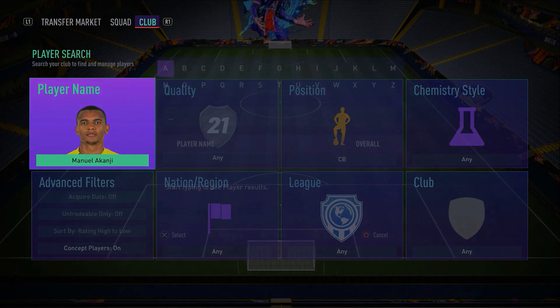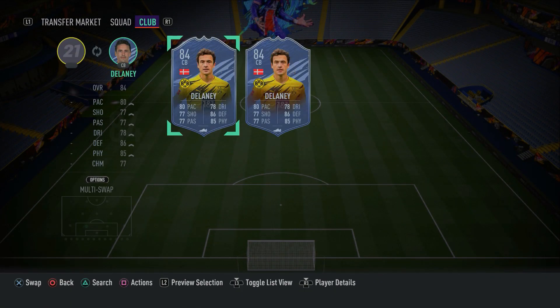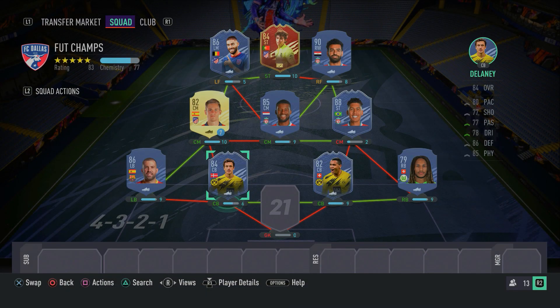Linking with Akanji, we have inform Thomas Delaney — another pacey center back. Delaney is actually a midfielder card, so he's got a CDM's stats at center back, which is pretty good because he's got pace, good dribbling, ball control, and agility for a center back. Good finishing — not that it matters as a center back. In terms of defending: high stamina, great jumping, great aggression, fantastic interceptions, and good tackling. Thomas Delaney is a fantastic card — make sure you guys go ahead and pick him up.